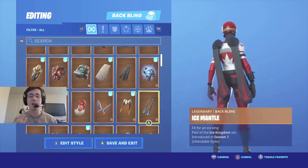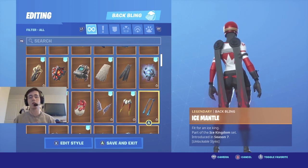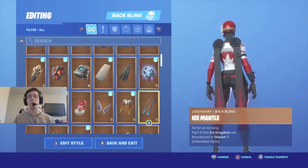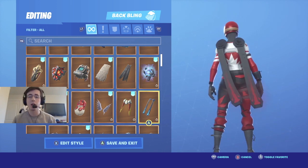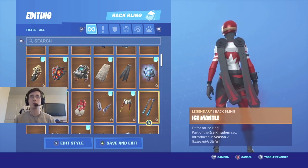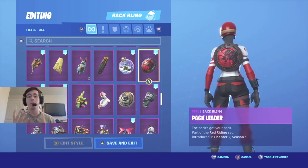Coming in at number three is Ice Mantle. If you watched my previous video with the regular version of Master Mogul, you'll notice I did put Ice Mantle with that skin, primarily with the blue or the white and gray styles. But for this one we're definitely going to go with the red and black. It's a more unique back bling — it kind of resembles more of the capes — but I do know there are a lot of people out there who like this style.